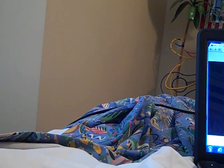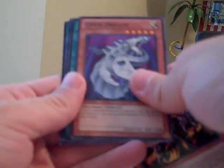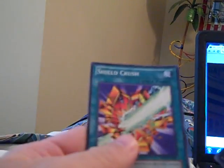Okay, first pack. We've got a Twin-Headed Behemoth, Cyber Dragon, Skull Space Typhoon, Number 17 Leviathan Dragon, and a Shield Crush.